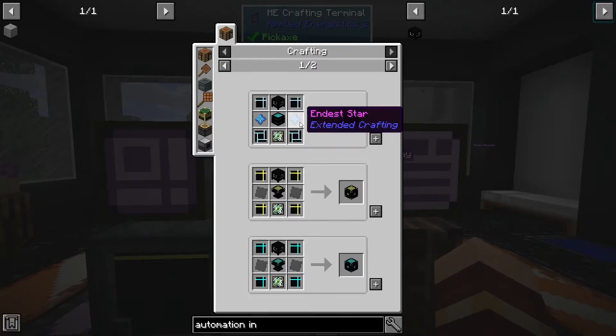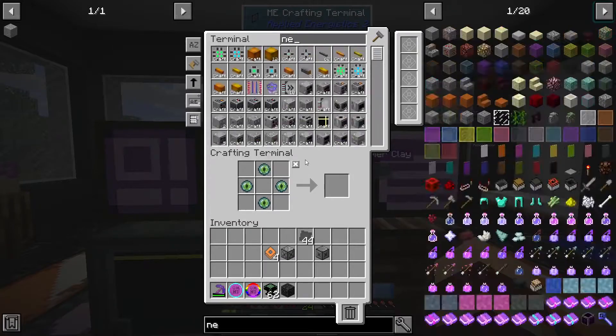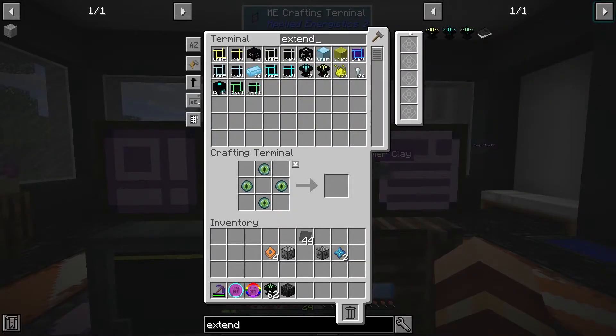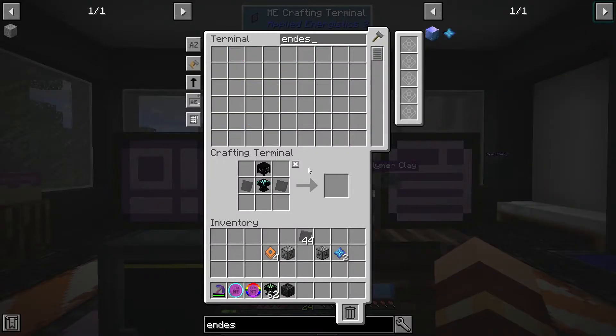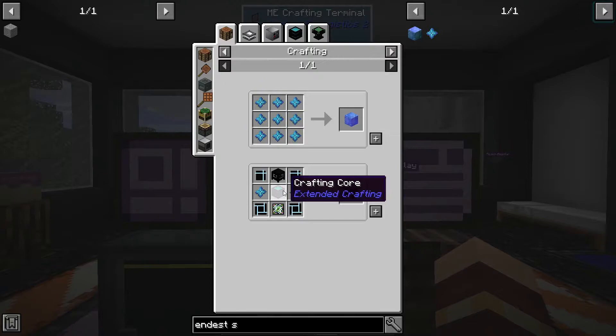Then we need an ender star — oh, actually that's pretty easy. What are those things called? Nether stars. We needed two of them. And then extended — this guy. What are we missing? Elite package crafter. What did we need the ender star for? This thing — combination package crafter. Okay, we don't need that yet, though we will need it eventually.